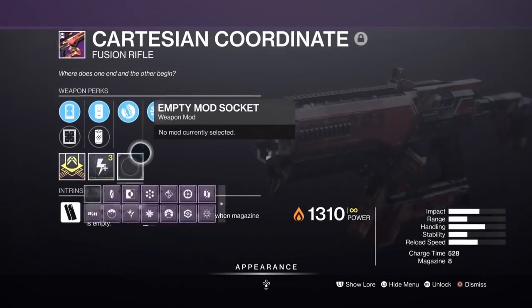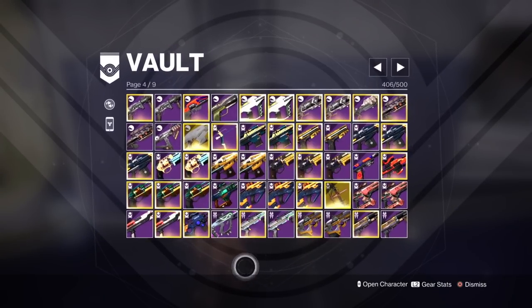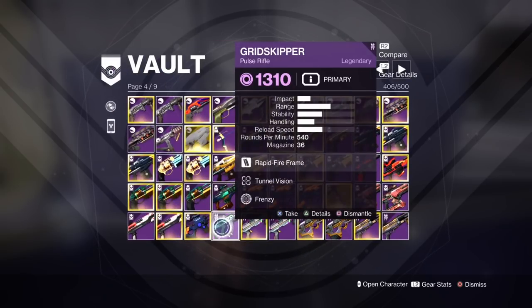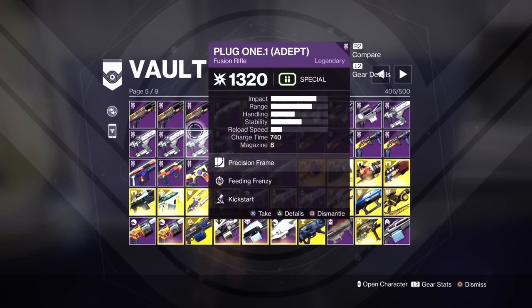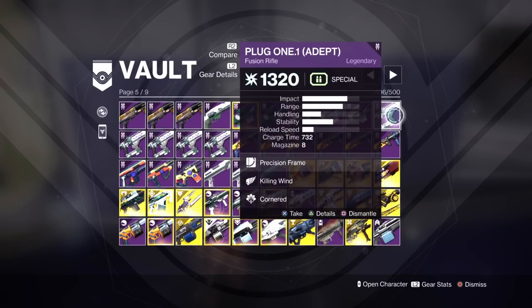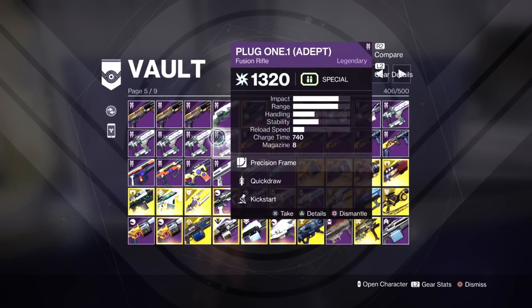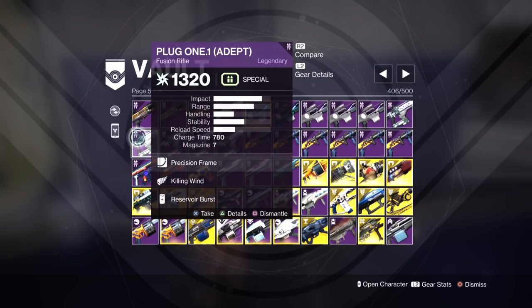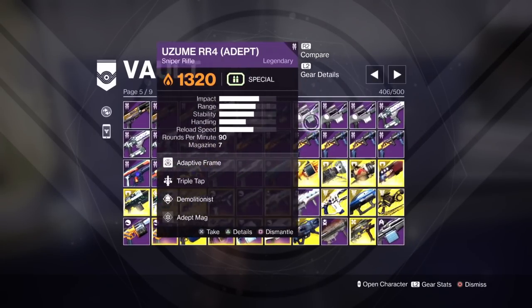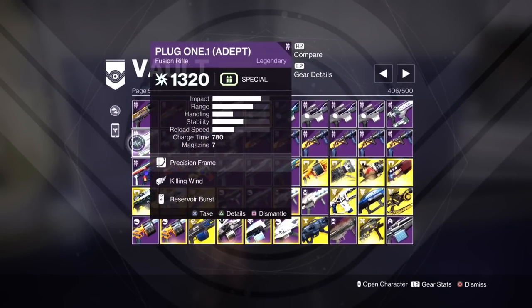Another Solar Fusion — this one's really good because it's got Vorpal. I kept it for that. Looking at other rolls — Plug One is going to be a Fusion people use because you can put Adept Big Ones in it. I haven't got any good rolls on it. Kickstart is a terrible perk. I guess if it rolls with High Impact Reserves, that's one I'd like to use, but I don't seem to have one. You preferably want Liquid Coils and then some sort of damage boost — Reservoir Burst will give you that.